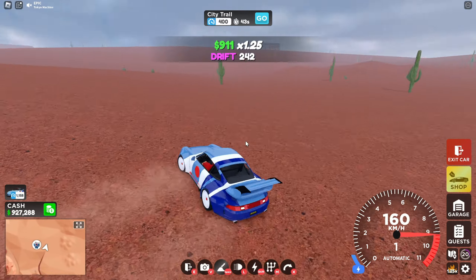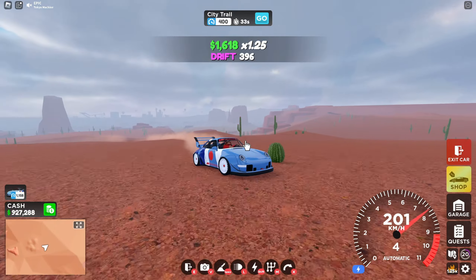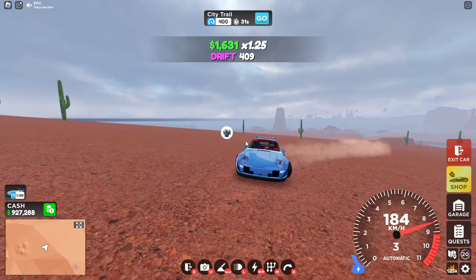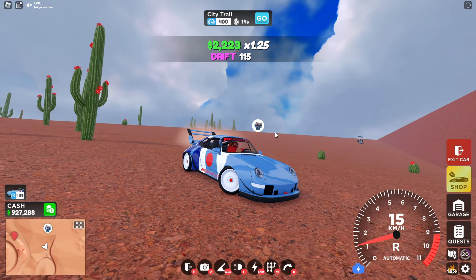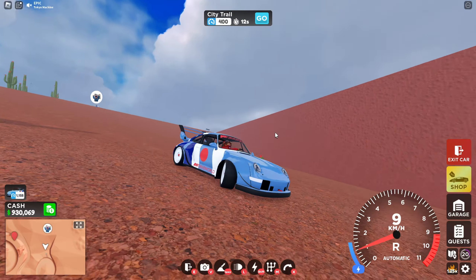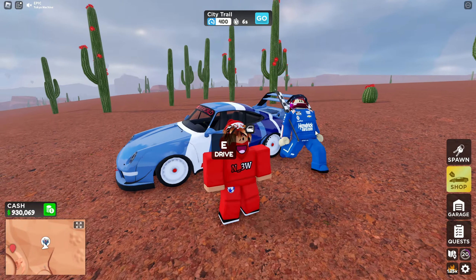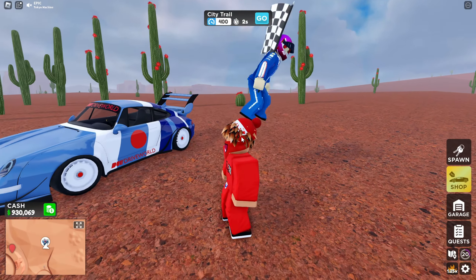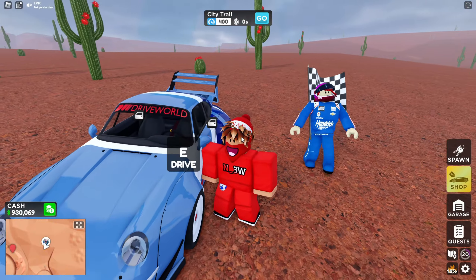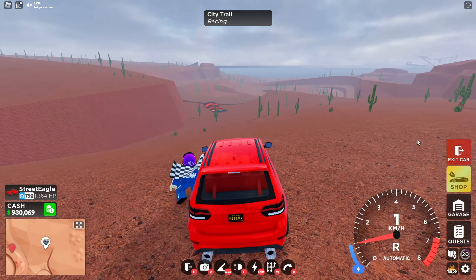This is the Japan car — when the Japan map released, the second weekly was first the RX7 and then this one. The handling is actually really good for drifting. Would I advise you get it? Absolutely. It's a really fun car to drive and it's a weekly car so you have no other way of getting it. Hope you guys enjoyed — it was very fun.